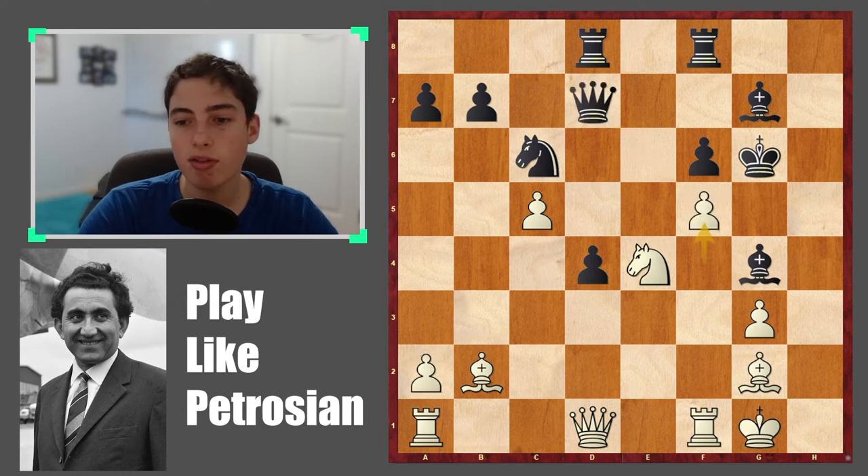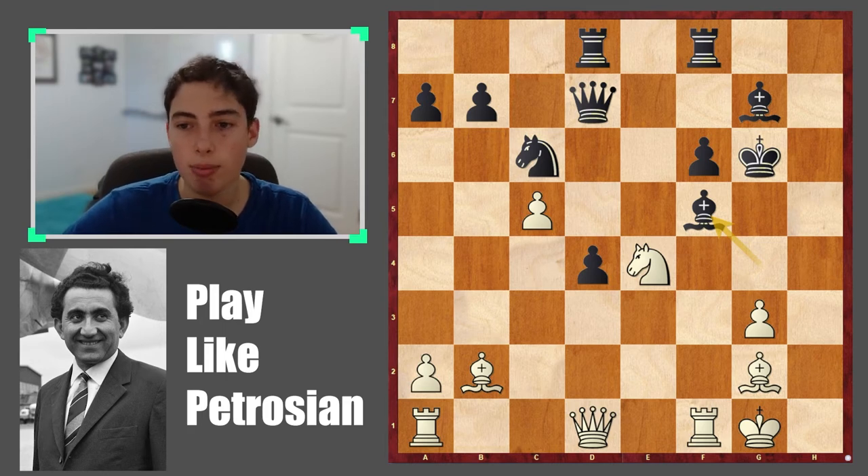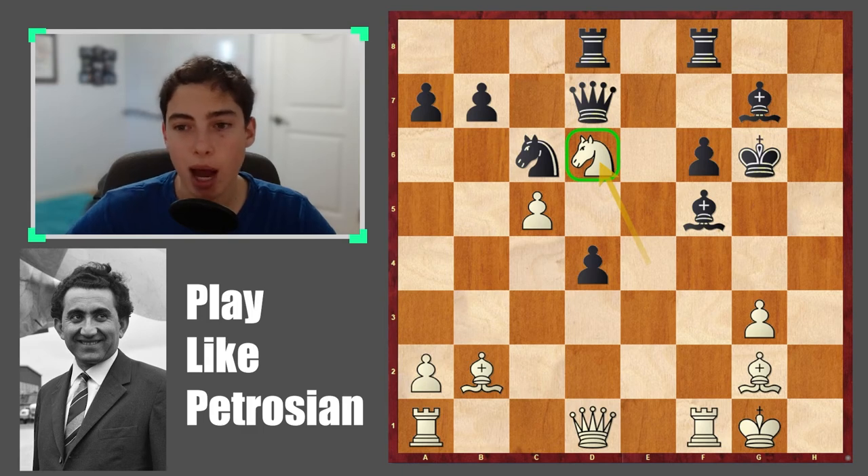Instead of queen takes, bishop was played, and now what do you play in the fourth critical moment? How did white continue the attack? Pause the video. The move is knight d6 — quite a tricky move to find, but it centralizes the knight, puts it on an outpost, a very powerful square, and now the bishop is under heavy pressure.